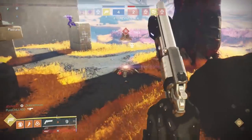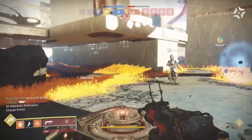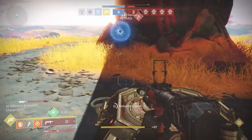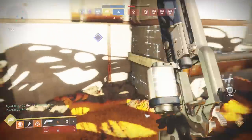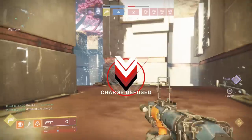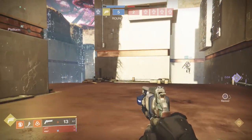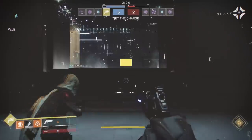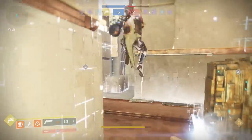First off, let's talk about what you shouldn't do, and trust me when I say I'm a professional at doing things the wrong way. When reset hit yesterday, my plan was to go into the comp playlist and grind out all of the grenade launcher kills and medals while progressing my score up to the fabled rank, which is 2100. You need to get there anyways for the final step so I thought I might as well do it all at the same time. I was totally wrong. The problem is that I had a pretty good team — I was running with Primal and we ended up going something like 34 and 1 in terms of our win/loss ratio for the day.